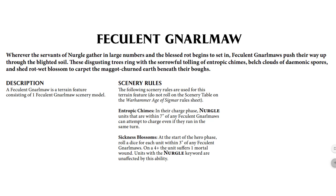Quick look at the War Scroll. You don't use ordinary scenery rules with it. It consists of one model. In the charge phase, Nurgle units within 7 inches can attempt to charge even if they ran in the same turn. And at the start of the hero phase, roll a die for each unit within 3 inches of any Feculent Narlmaw. On a 4+, the unit suffers 1 mortal wound. Nurgle units, of course, are unaffected by the ability.